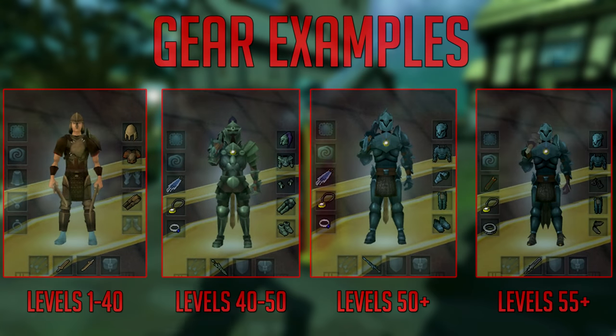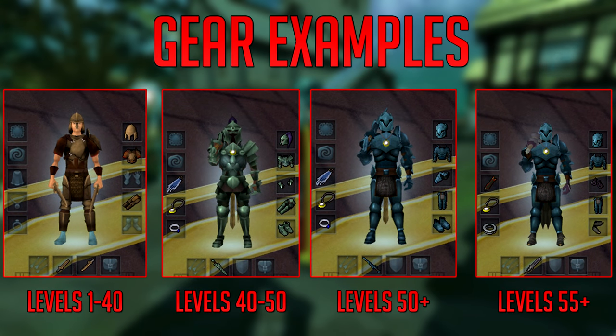For the lower levels you do not require anything except some basic armor — maybe not even armor — because you're going to be training at trolls from levels 1 to 40, and all you really require is a bronze weapon because you're going to be one-hitting them anyway. So upgrading at level 30 or 40 attack to a better weapon would not be necessary at all.